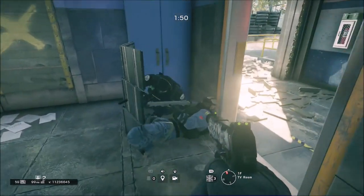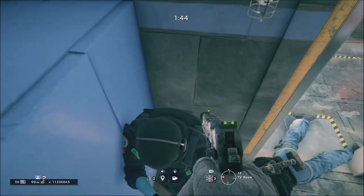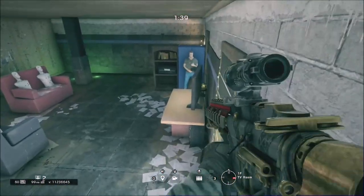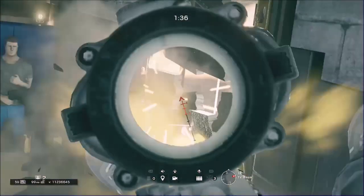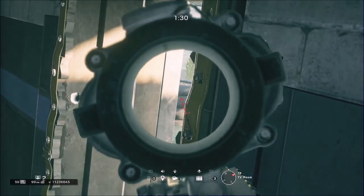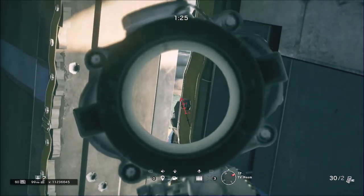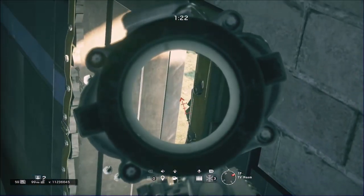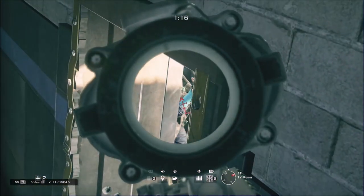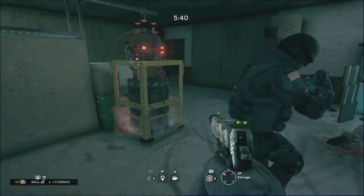For this one you just want to sprint above your teammates, then have one of your teammates stand up. Crawl on their head and you're up here. This one would be pretty useful for bomb because a bomb is in here. If you had a Mute to stop the drones from droning you out, this could be one of the greatest spots to hide in this room. You get a nice angle out there to see people, and when I was prone the only thing he could see was my feet.